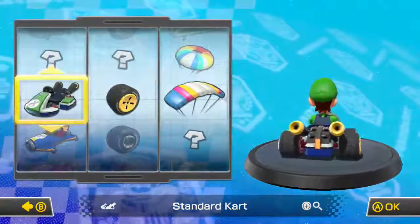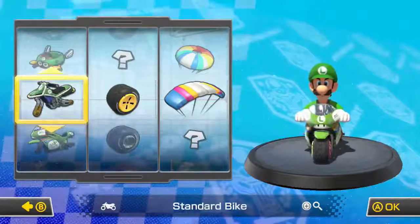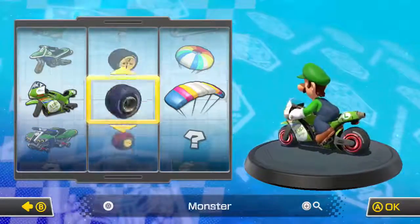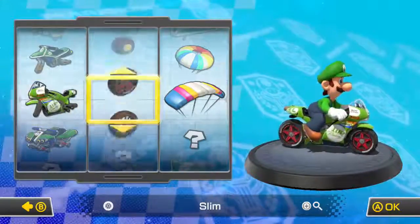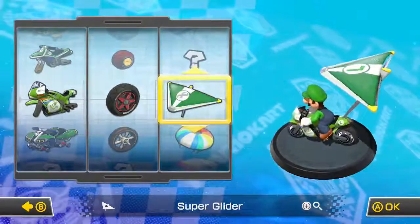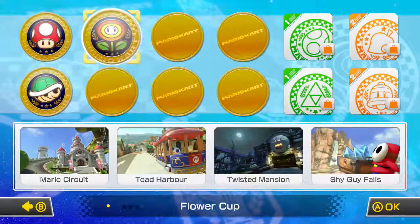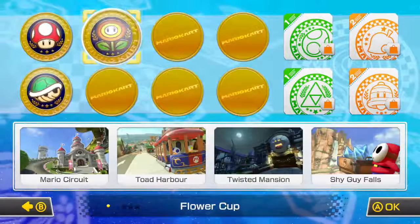In today's episode we're going to be choosing Luigi, Mario's brother — as you all know I always choose Luigi. I'm gonna choose a bike for this episode. I only have two: the sport bike or the standard. I'm gonna try the sports bike with slim wheels, which looks pretty cool, and the super glider. And we're gonna be doing the Flower Cup: Mario Circuit, Toad Harbor, Twisted Mansion, and Shy Guy Falls — some pretty cool maps. Let's go do it!